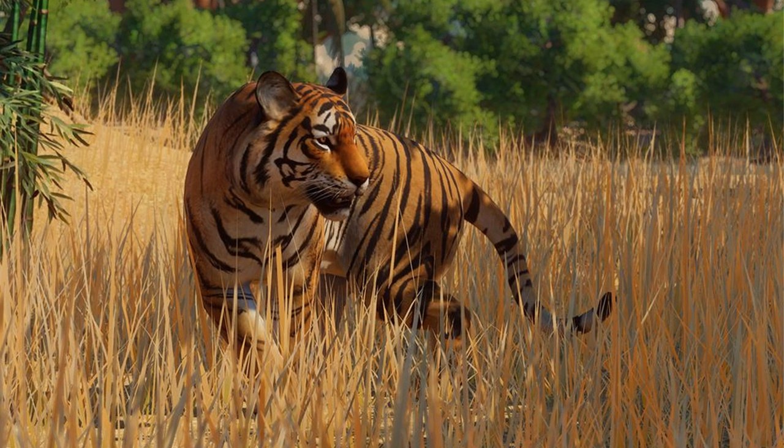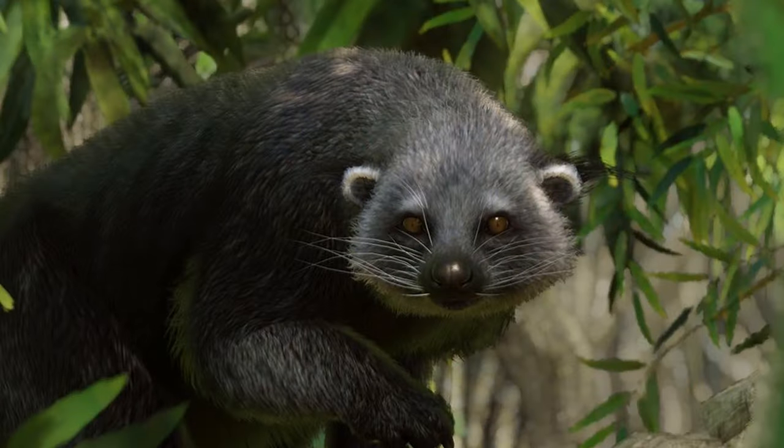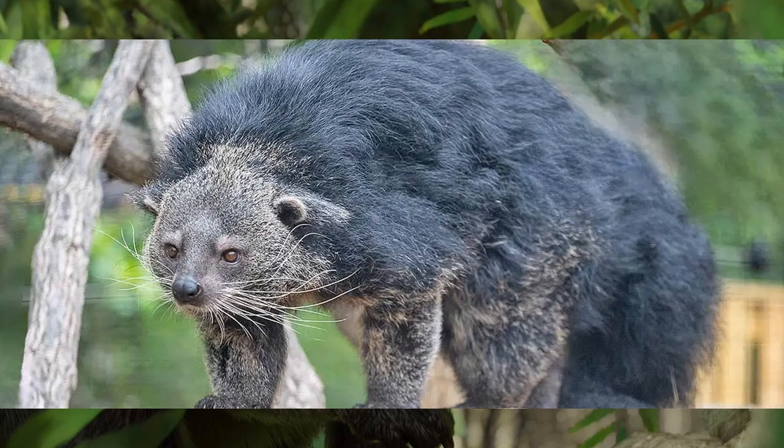Tigers and other big cats need a bit more added to them — giving them the ruffs around their cheeks would be really good, along with a revised body shape giving them more visible muscle. The Binturong was given a big remodel before the Southeast Asia pack, but with the Sloth Bear's addition they could add more shaggy hair to the back and tail for that bit more realism. Maybe having the female almost clean cut and then the male being the big fluffy one.